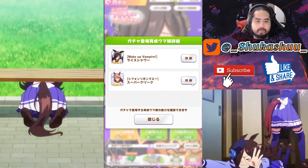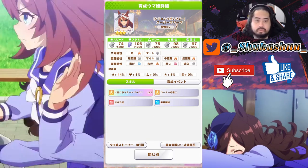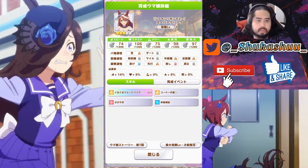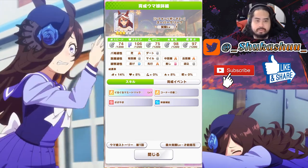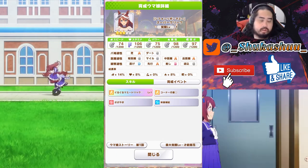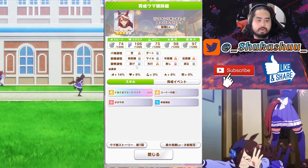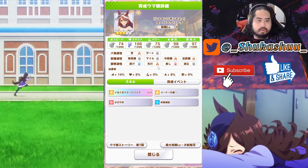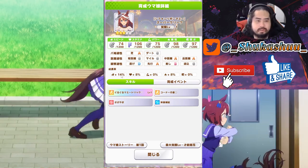Then we have Super Creek's Halloween version. Her base stats at three stars are 74 speed, 106 stamina, 75 power, 98 guts, and 97 wisdom. She's a turf runner and only runs medium and long distance. You can use her as a runner if you want, but using her as a leader is just fine.